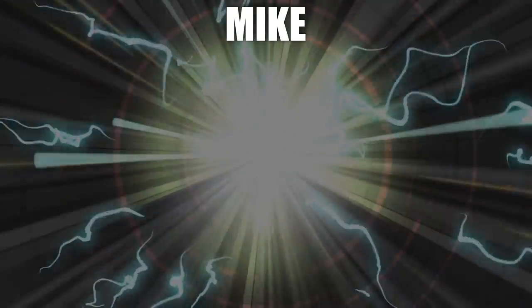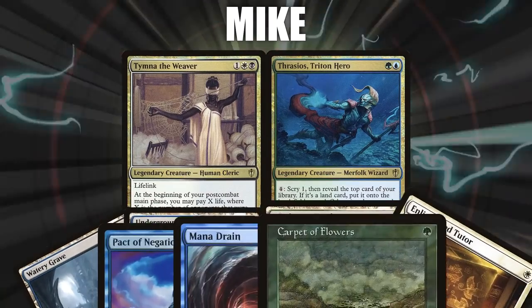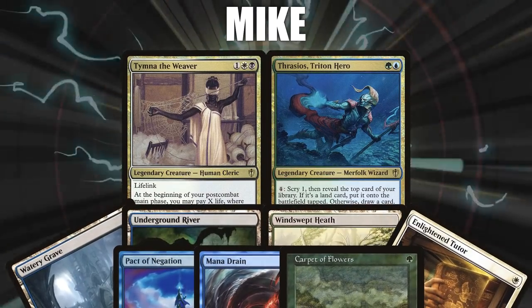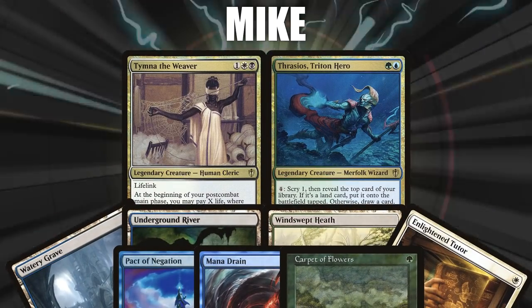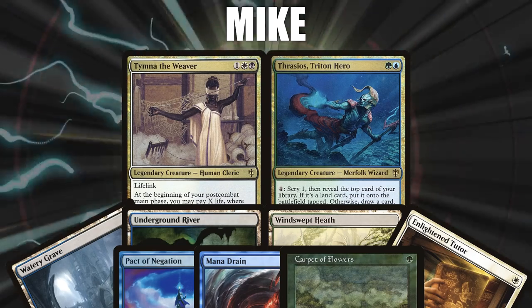Let's start out by showcasing our fighters this evening. I will NOT be revealing what the main goal of each deck is beforehand, because I want that to be a surprise as the game unfolds. First, we have Mike piloting the four-color pairing of Tymna the Weaver and Thrasios, Triton Hero. Mike's opening hand consists of a Watery Grave, Underground River, Windswept Heath, Enlightened Tutor, Pact of Negation, Mana Drain, and a Carpet of Flowers.